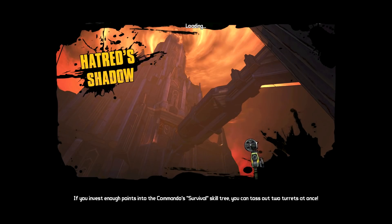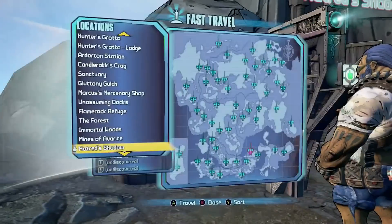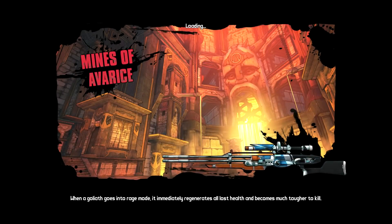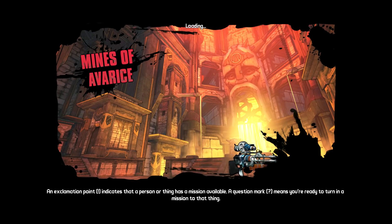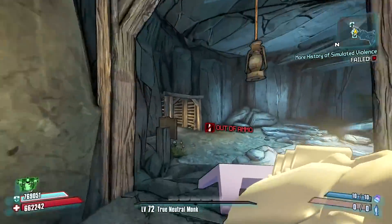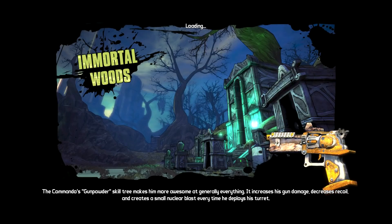Hey guys, welcome to Borderlands 2. I'm here to tell you how to get to the end of Digistruct Peak, which means OP8, which means you'll be able to get level 80 weapons. If you don't know what Digistruct Peak is, it is one of the most annoying places in the game. Basically every time you run through it you get one level of OP. You can go all the way up to OP8. Each OP will lead you to a certain part of the arena and then you'll stop. We're going to reach the OP8 boss at the very end of the arena, which lets you get every OP even if you're just OP1. You will have to do this 8 times, so it is a little frustrating.